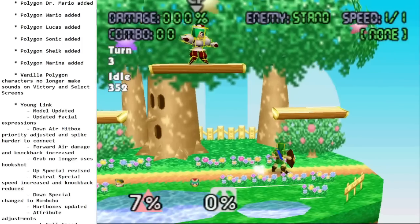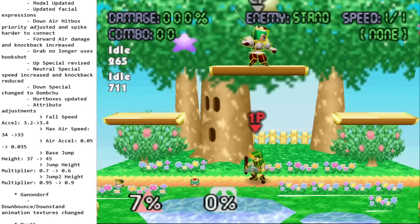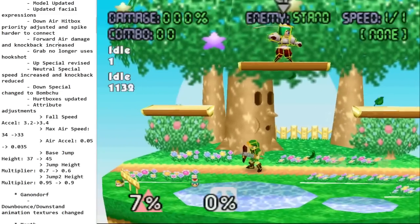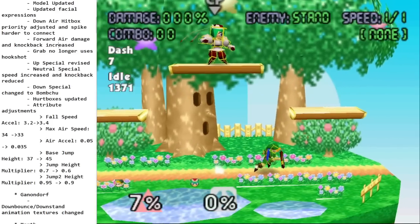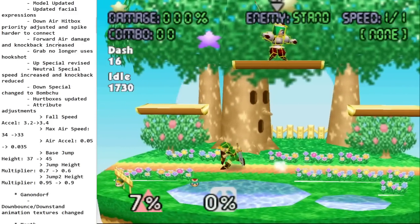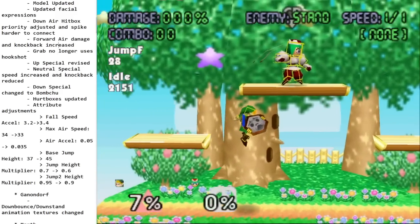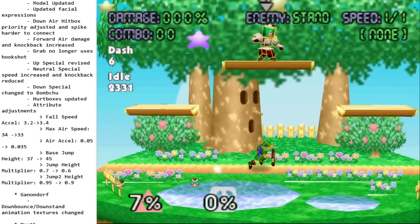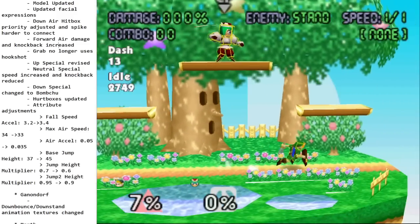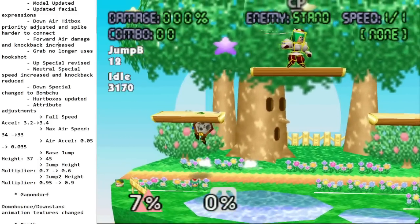Excited for the Young Link changes. He also had some attribute adjustments: fall speed acceleration was increased, max airspeed was reduced, acceleration in the air was reduced, base jump height was increased, jump height multiplier reduced, and double jump height multiplier reduced slightly. He will play differently — the airspeed and jump height are different — but with all these new changes he feels great, more like a unique character and less just 'better Link.'